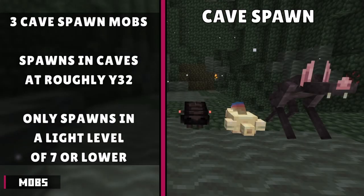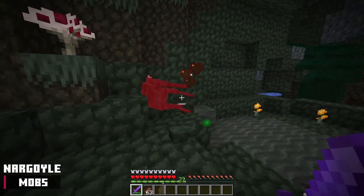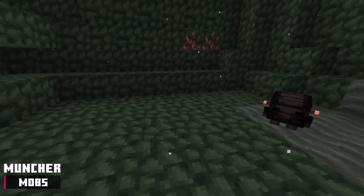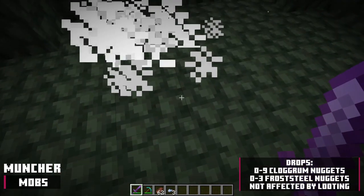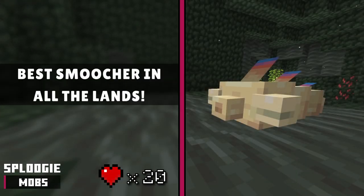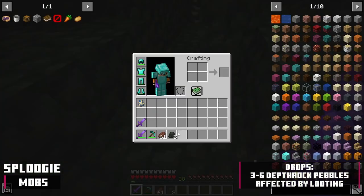There are 3 cave spawn mobs. They only spawn in caves, which generate at the bottom of the Undergarden, at a light level below 7. The nargoyle has 40 health points and attacks by doing small leaps at nearby players. It currently drops nothing. The muncher has 15 health points, eats stone blocks it runs into, and heals 1 health point per block eaten. If it detects a nearby player, it will eat its way toward them through stone blocks. It drops 0 to 9 clogrum nuggets and 0 to 3 frost steel nuggets, not affected by looting. The sploogee has 20 health points, maintains distance from the player, shoots depth rock pebbles, and runs away when damaged. It drops 3 to 6 depth rock pebbles, affected by looting.